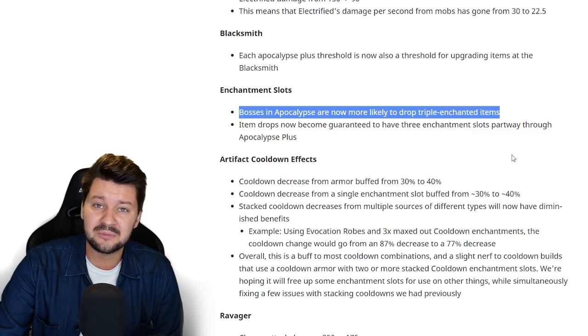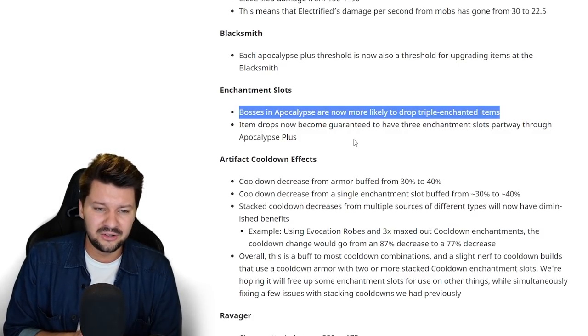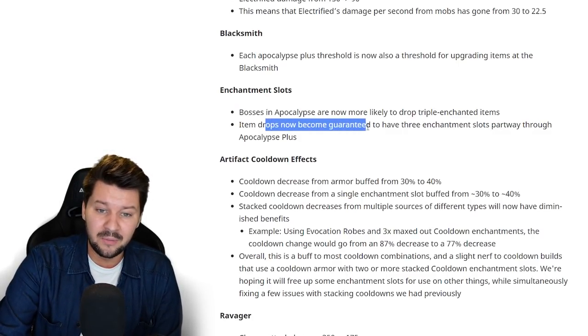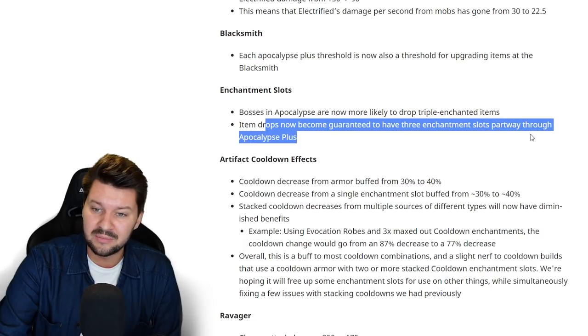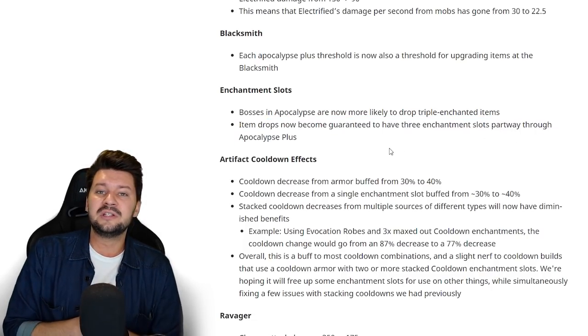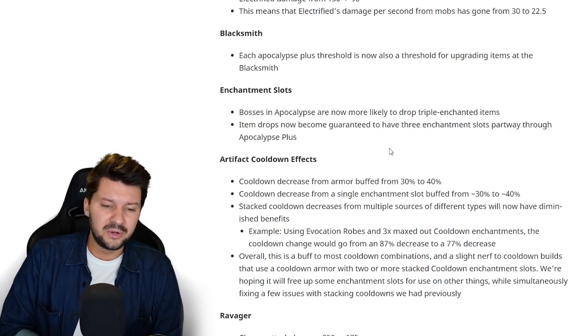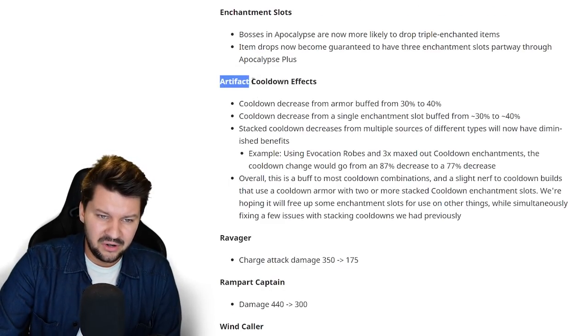For enchantment slots, bosses in Apocalypse mode are now more likely to drop triple enchantment items. Items dropped also become more guaranteed to have three enchantment slots partway through Apocalypse Plus — so the higher your difficulty, the higher the chances of finding three enchantment slot items. That is really awesome.